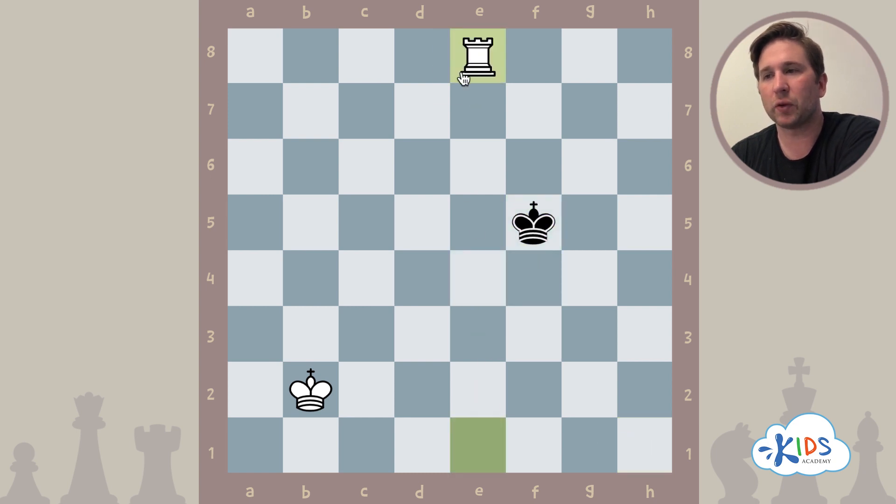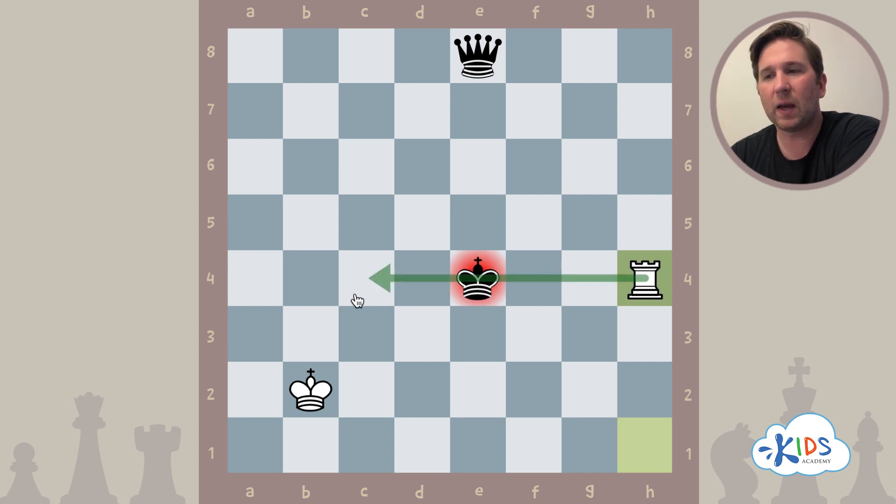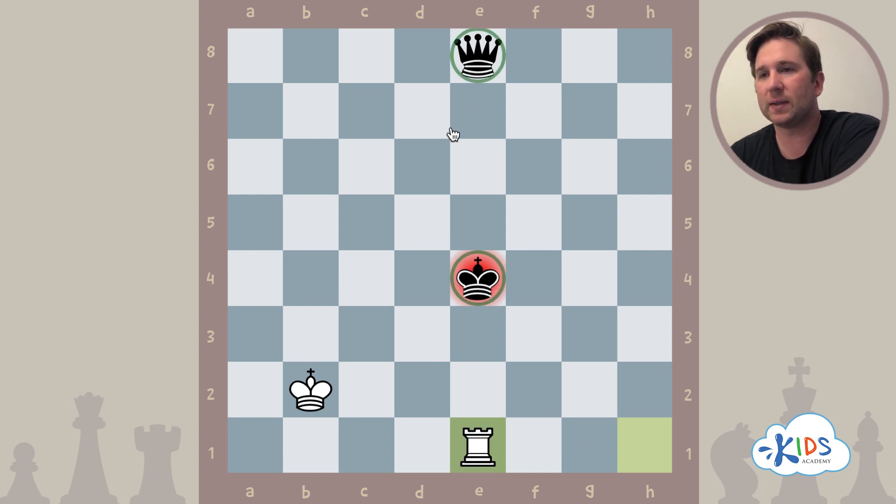The king moves, we capture the queen. It's important to notice that rook h4 isn't as powerful — it's attacking the king but there's nothing behind it. That would not be a skewer; that would just be a regular check. The move we're looking for is rook e1, where the front piece is the king and the back piece is the queen.